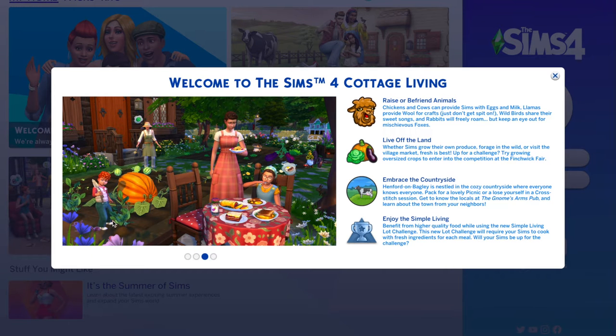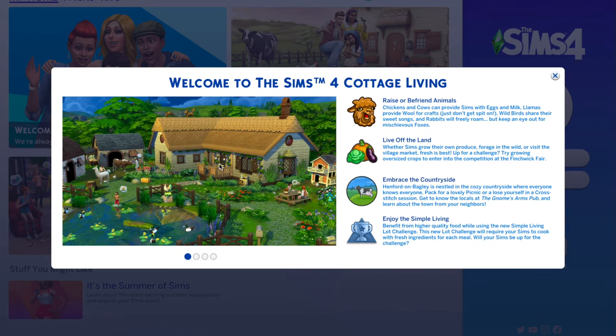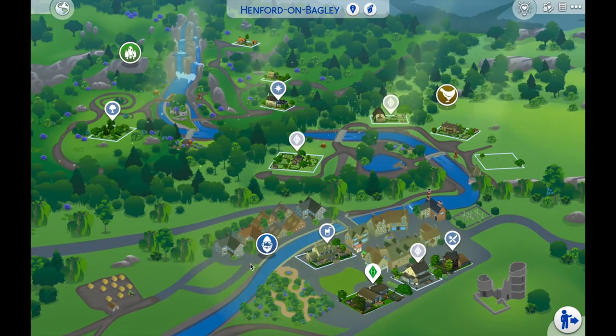Just look at the llama, look at the cow, look at the milking! Look at these oversized crops — this food looks absolutely delicious! Oh my gosh, new hairstyles — I especially love this one. You get to cook together, look at the little rabbit! I am so ready to dive in. These cottages, little chicken coops, picnic basket — okay, let's go ahead and dive into the video!